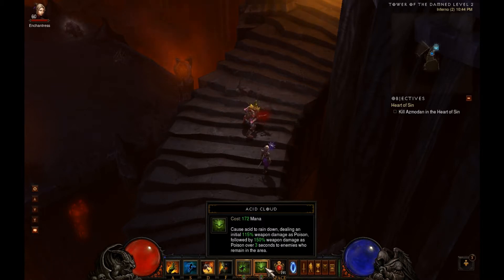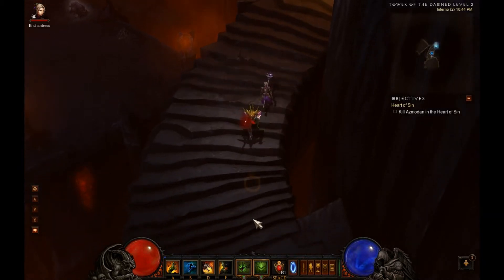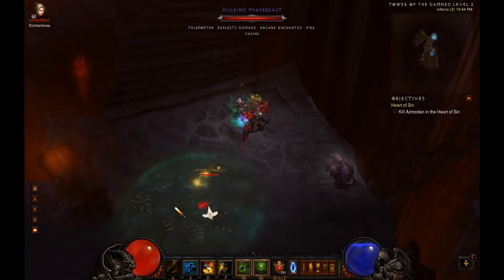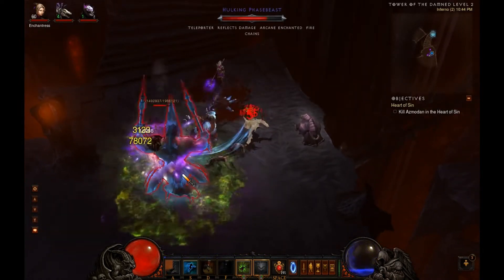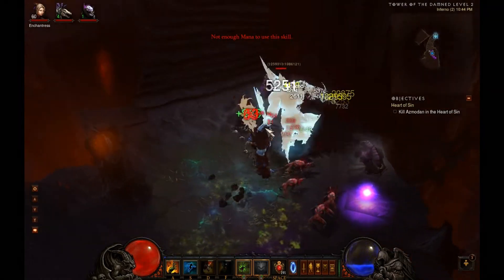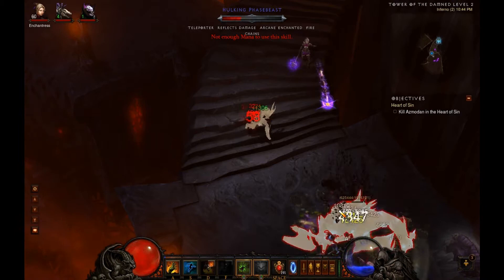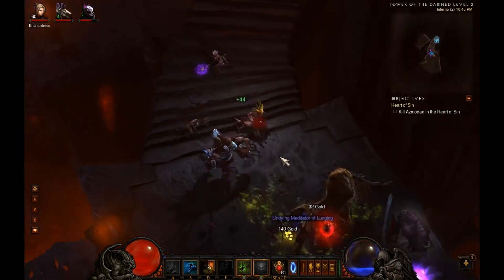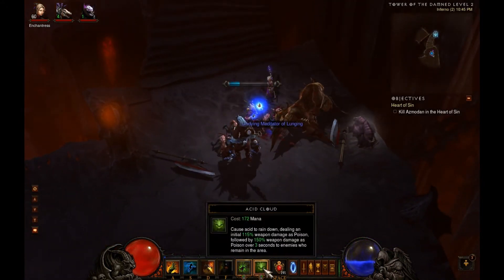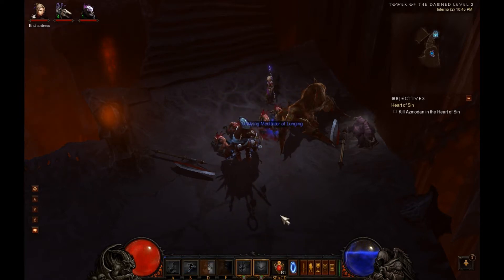So it is a strong skill, it's an area of effect skill, and you can basically place it wherever you want. It does a fair amount of damage. The downside to the skill is that it does not stack — at least the normal rune, as we're showing here, does not stack. This is actually the skill that I use quite often, so I'm just going to show you my normal gameplay as we're discussing the skill. As you can see, that was the base skill, so let's take a look at some of the rune choices available.